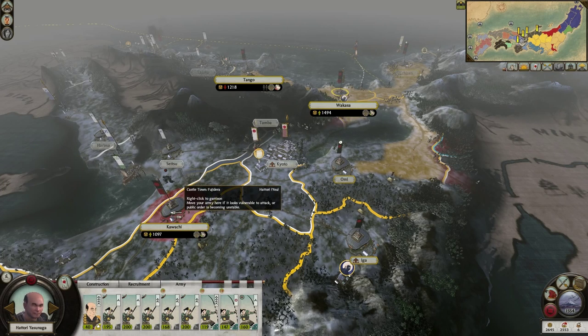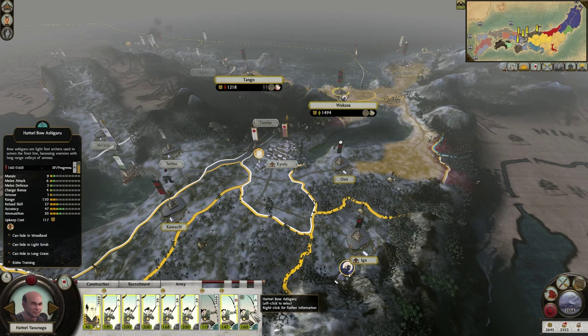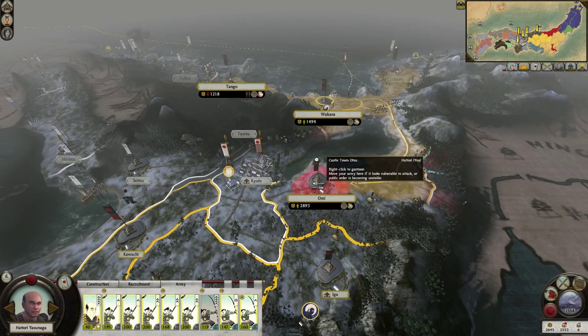We're going to send over everything but we'll just replace them. The general and these 2 archers are going to move down this way, and that last archer can go into Tango.